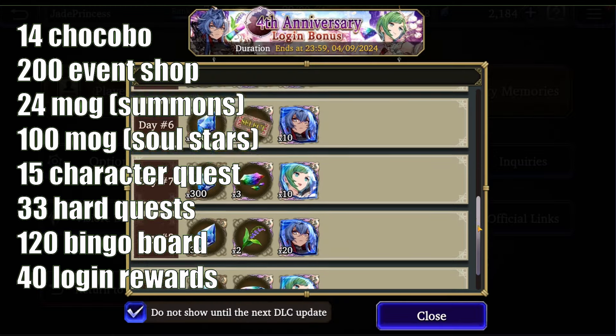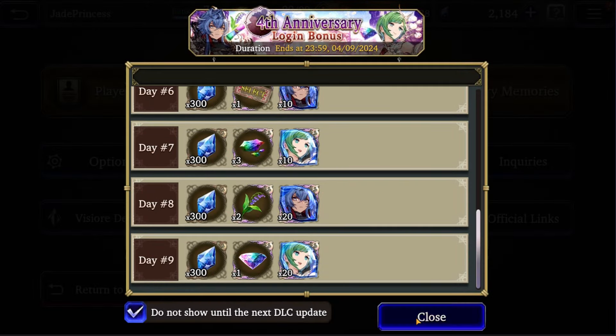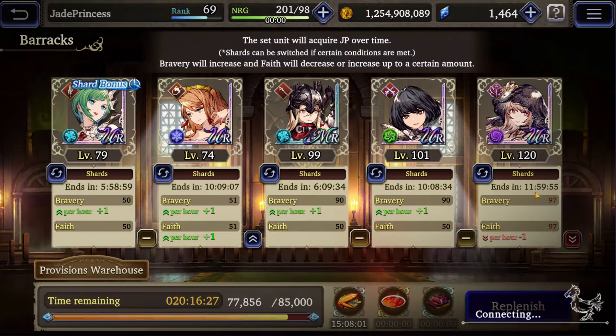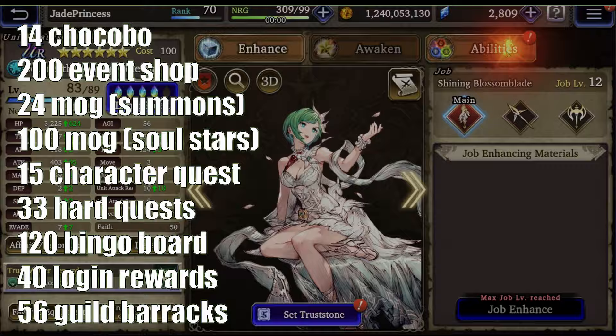Finally, let's cover guild barracks. I believe all new units now get double shards from the guild barracks while their event is active. You can see I added Joom here along with Dark Fina — Joom will get a shard every six hours while Dark Fina gets a shard every 12 hours. This means as long as your barracks stays full of food, you should get four shards per day for two weeks.